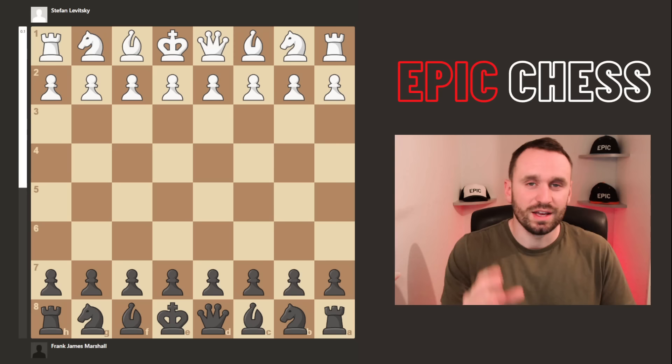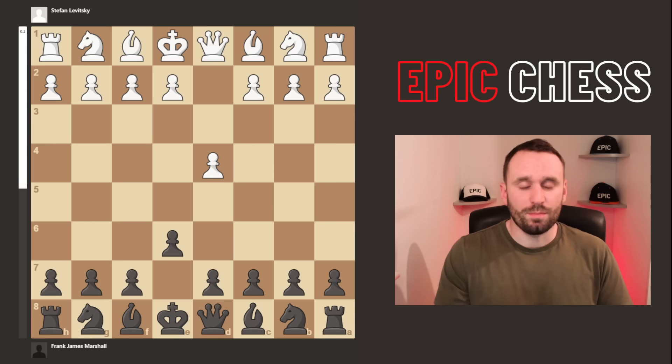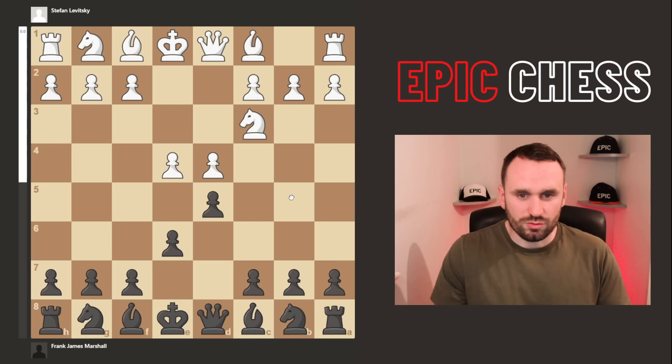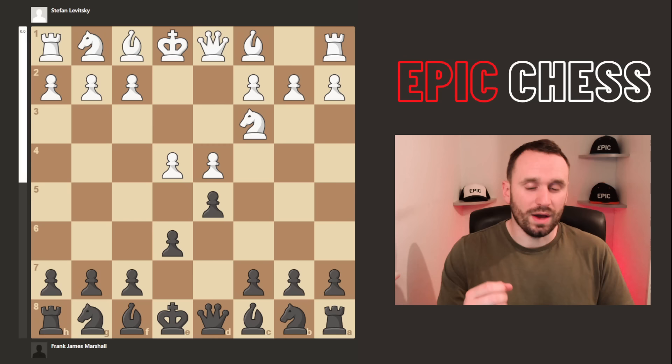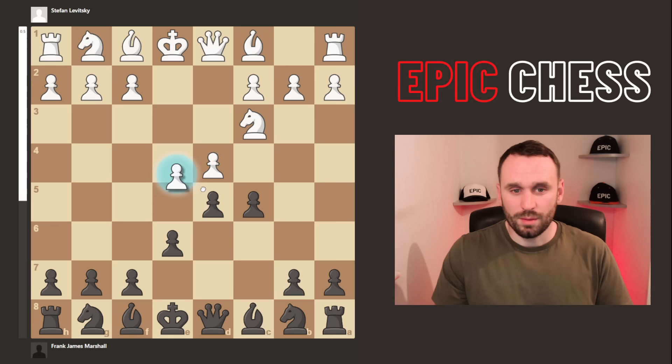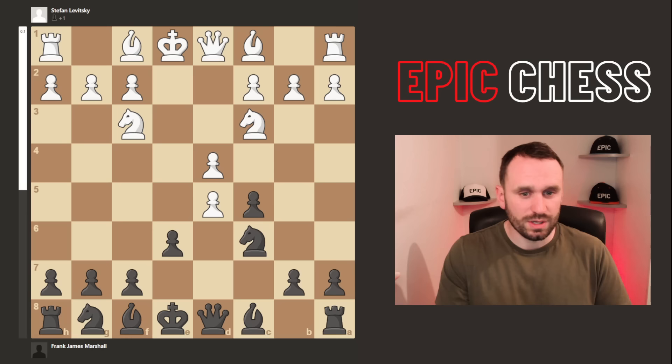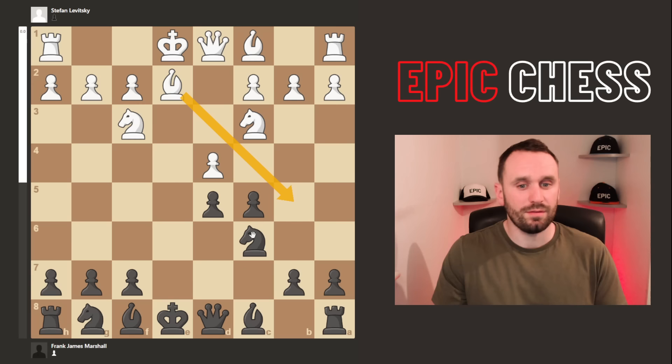We see d4 played and e6 from Marshall — an invitation to go back into the French, which white duly obliges with e4. d5 is now the French Defence main line. We get knight c3, inviting the razor sharp Winawer or knight f6. Here we see c5, not a move you see a lot these days at master level because white can take and already give black a nasty isolated pawn quite quickly. But that wasn't played. We see knight f3, knight c6, then takes on d5 and bishop e2.